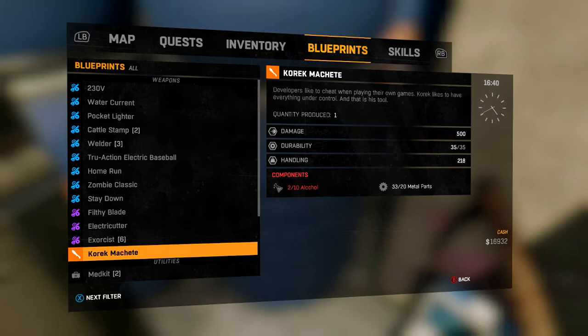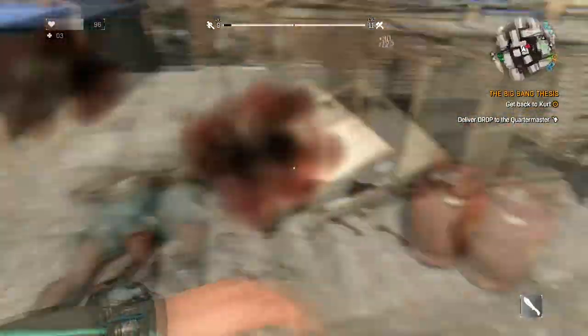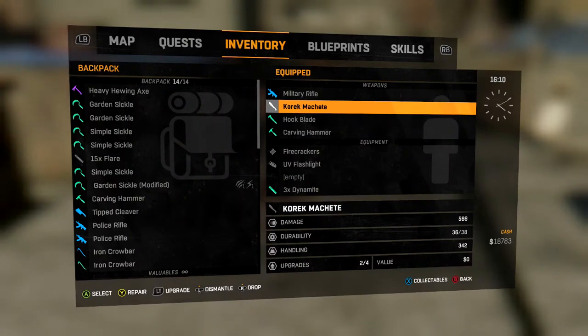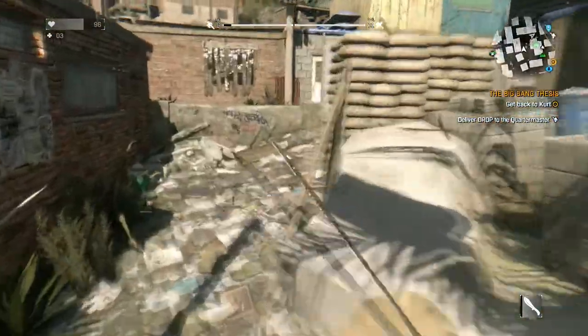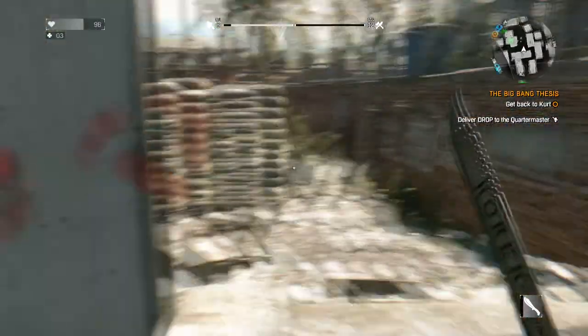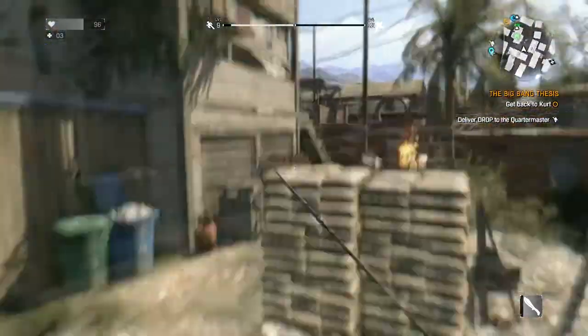I need 8 more alcohol to build this, so I'm going to go grab some alcohol and build it. All right guys, I got my alcohol, crafted it together, and I now have the Coric, which is some pretty nice damage. I did upgrade it a little bit — it is now at 566, with a durability of 38 and a handling of 342. Usually I can one-shot zombies. You can't repair it, so once it's gone, that's all you got.